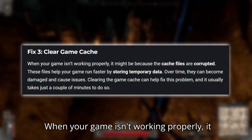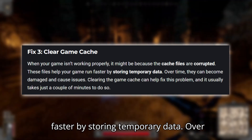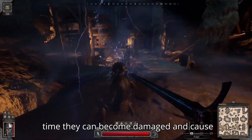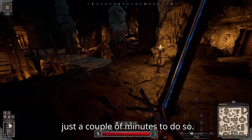Fix three: clear game cache. When your game isn't working properly, it might be because the cache files are corrupted. These files help your game run faster by storing temporary data. Over time, they can become damaged and cause issues. Clearing the game cache can help fix this problem, and it usually takes just a couple of minutes to do so.